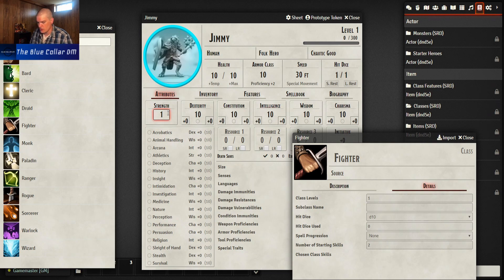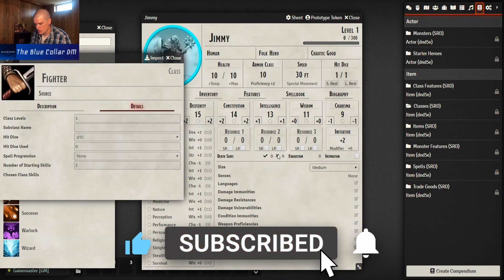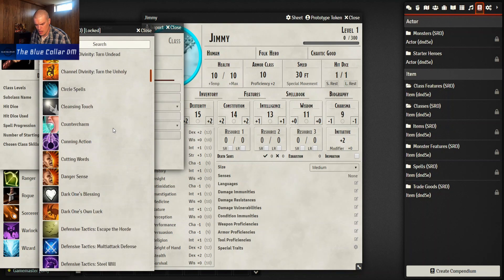So it does have that part of the game system in it. We'll give our guy the standard array of 15, 14, 13, 12, 10, and 8. It's nice that it puts it all in there for you. Let's get these right - so if this is the 13 that'll be a 12, this is the 12 so that'll be 13, and it'll be 11. We're using basic human stats, and Charisma turns into a 9. It doesn't look like it has the innate ability to drag and drop everything in automatically, which is kind of a bummer.